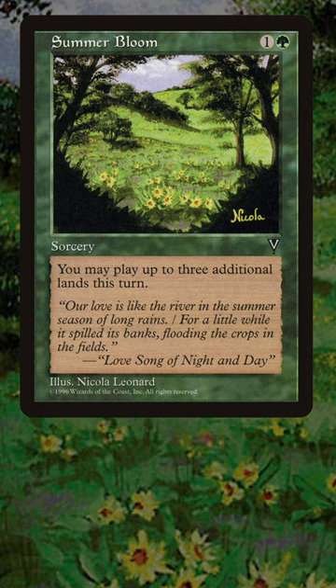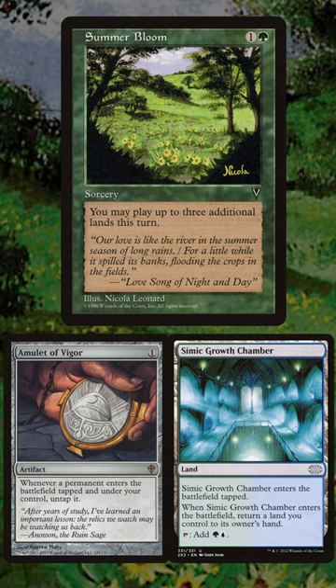This deck combined Amulet of Vigor and Ravnica Bounce Lands with the Bloom. With the amulet in play, every Bounce Land untaps when it enters the battlefield, so you can tap it for mana before it gets bounced. With Summer Bloom, you can play that same Bounce Land and get two mana three more times that turn.